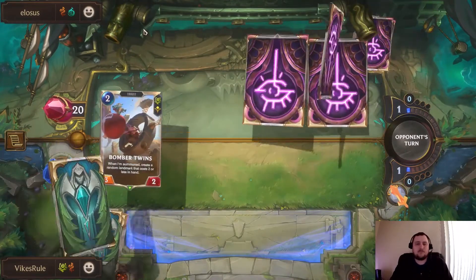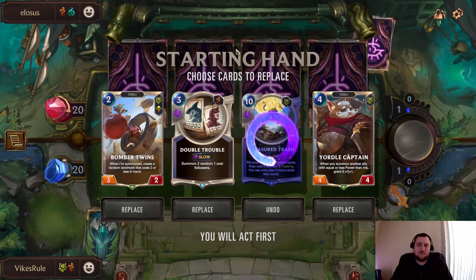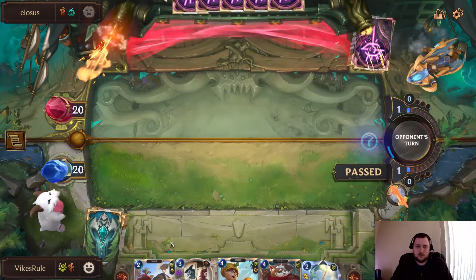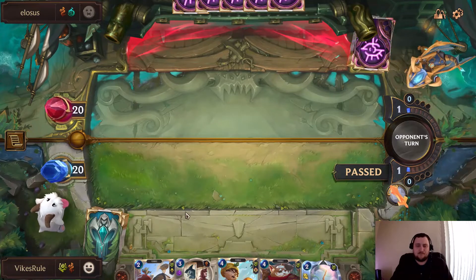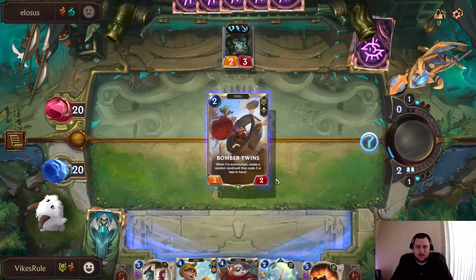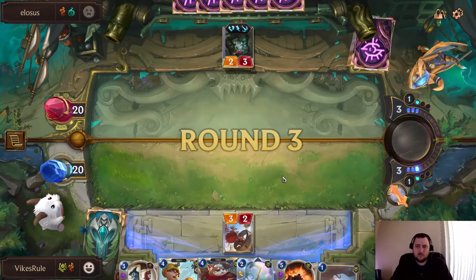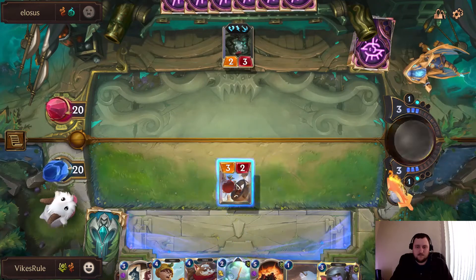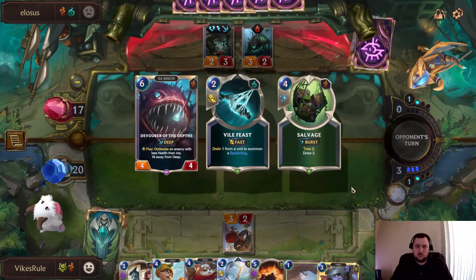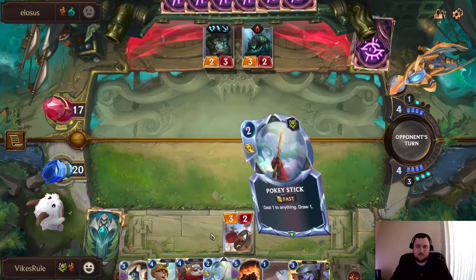Alright, up against the Deep. That should be fine. I'm gonna go ahead and pass to bank up mana for Double Trouble. I know it's not mana-efficient, wasting one mana, but I want to get our captain down.